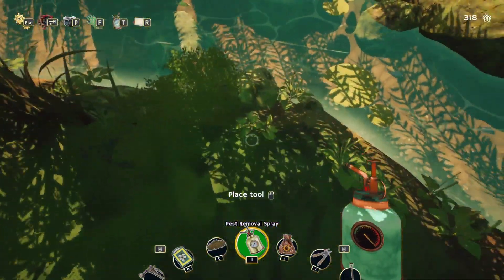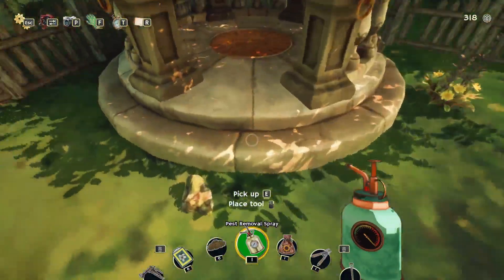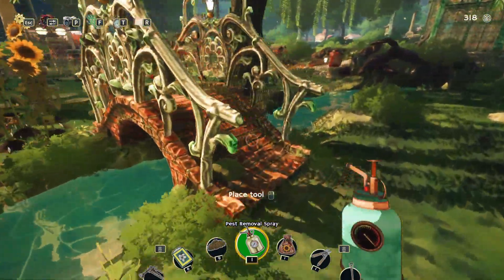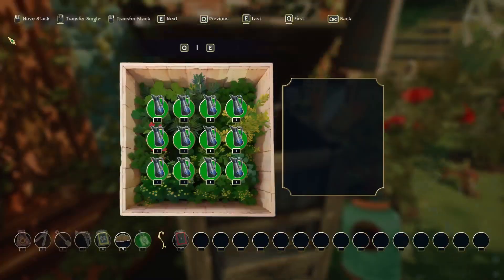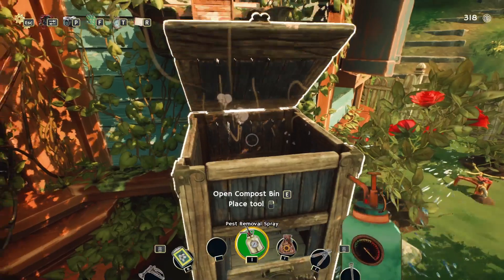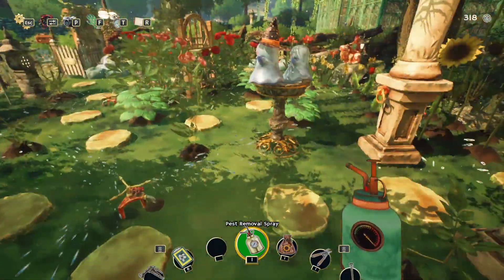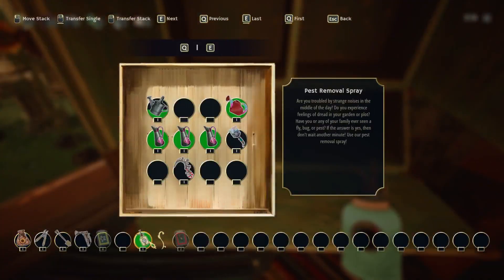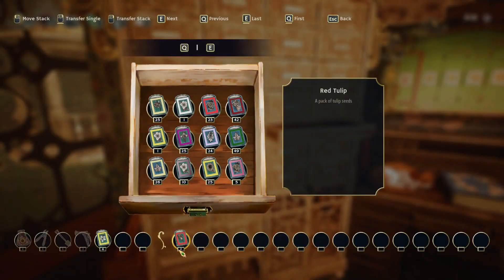Just removing some of the weeds for now. We also need to figure out how to get these last few things — there's like a handful of things I just don't know how to get. What is this? Yellow jasmine seeds. I need to go sell some stuff because I want to get more.